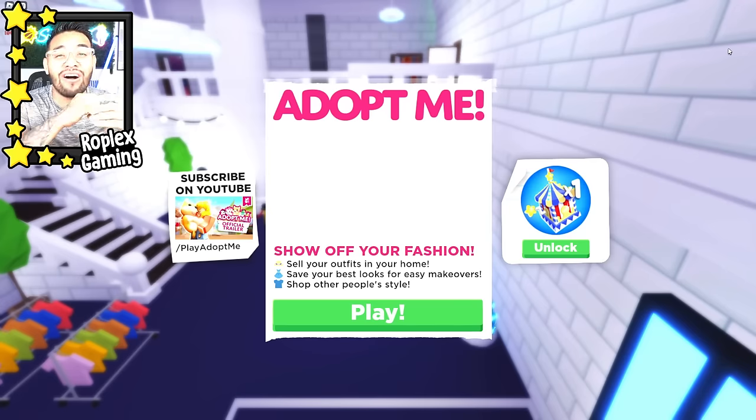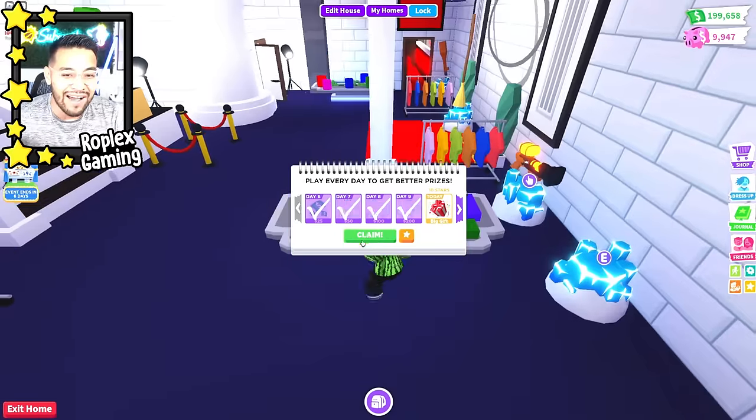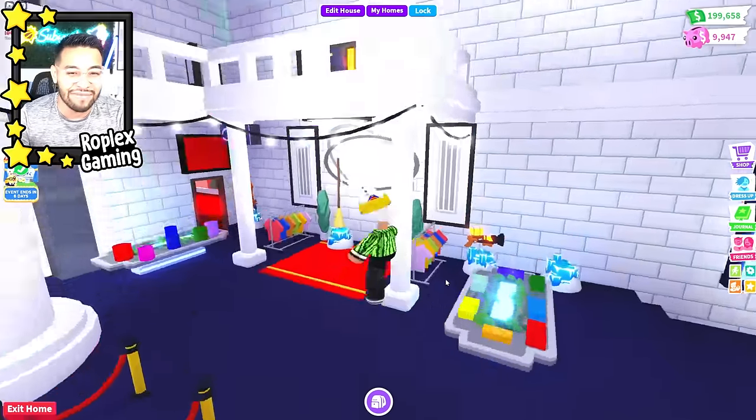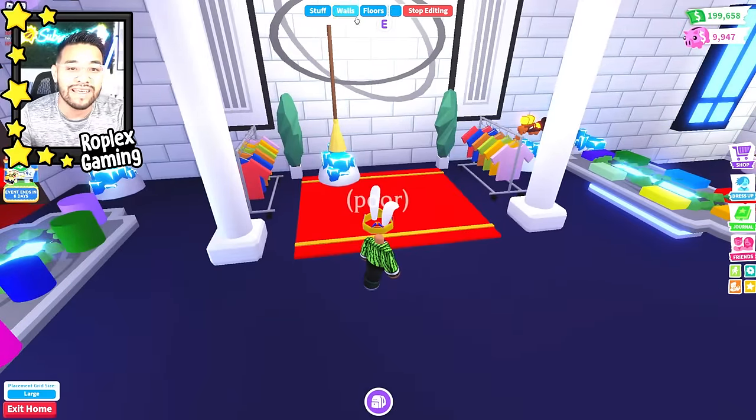Alright you guys, the update is finally out - this is the update we have all been waiting for! Show off your fashion, sell your outfits in your home, save your best looks for easy makeovers, and shop other people's styles. The update literally just came out less than a minute ago, so we're gonna have to wait a few minutes to see other people's houses. Our house is already set up and ready to go - all we have to do is place the mannequins.